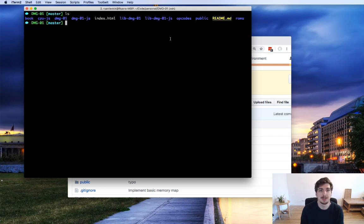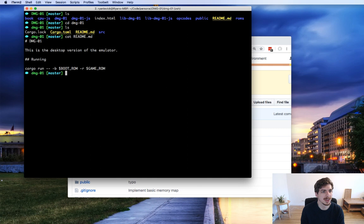We're inside the repo — this matches everything we've seen. We'll start with dmg01, the native window interface. It does have a README. It's a desktop version of the emulator and you run it with cargo run. You can optionally pass it a boot ROM, which is the piece of code that runs automatically when the Game Boy starts up. If you've used a Game Boy before, you remember turning it on and the logo scrolls and then your game starts — that's the boot ROM.